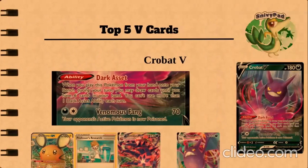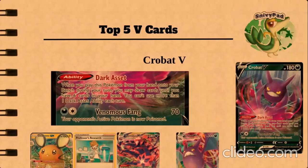Finally, we have our number one spot, which will be Crobat V. Crobat V is just an all-around amazing card. There are at least two copies in every single deck in the format right now. Its main focus is the ability, Dark Asset, because it is a support Pokémon. When you play this Pokémon from your hand onto your bench during your turn, you may draw cards until you have six cards in your hand, and you can't use it more than once per turn. This is essentially a Shaymin EX card from the Black and White and X and Y era — an insanely good card that recently got banned in expanded.